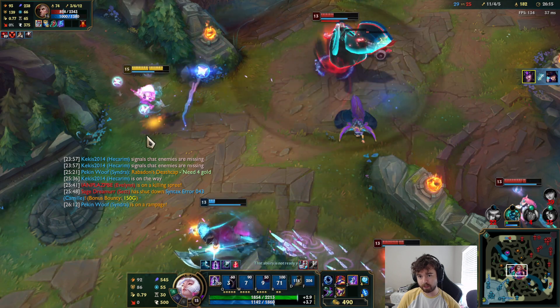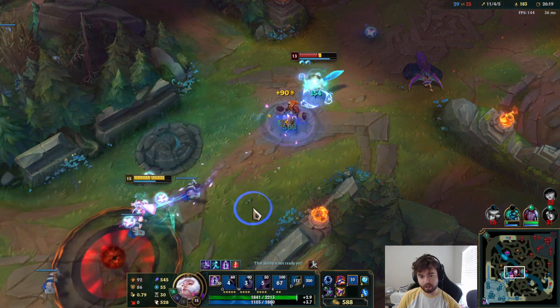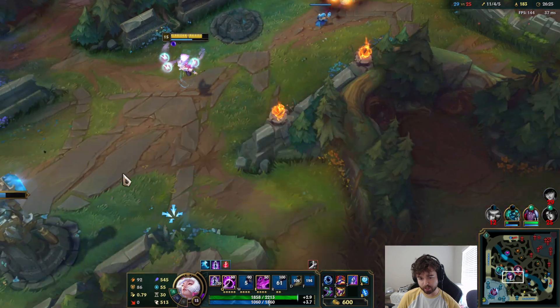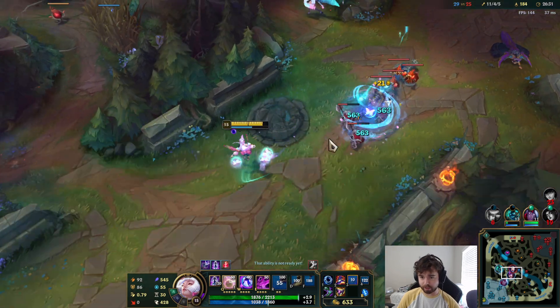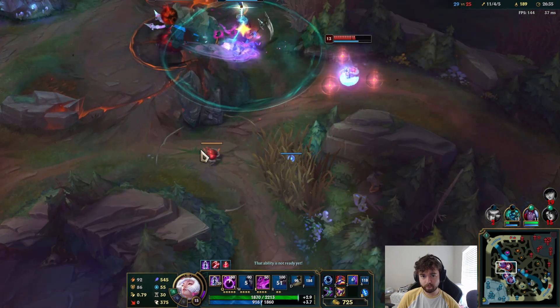I have Ghost because I wanted to go for kiting. I like kiting on mages like Syndra. And it increased our AP by about 50. We do have it now — not bad.